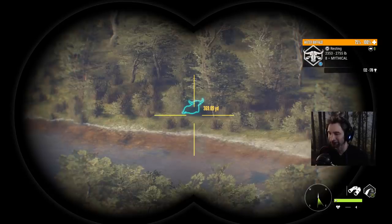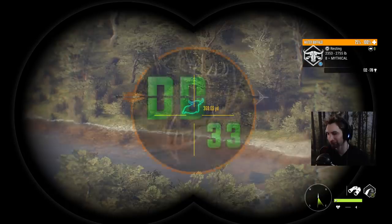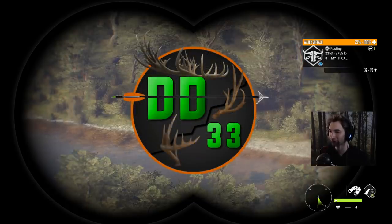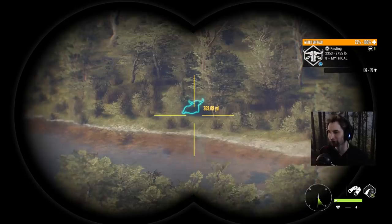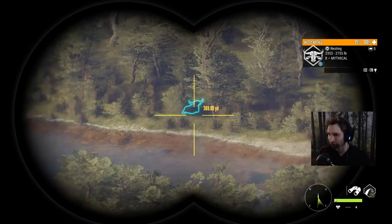I recently heard that the last patch they put out actually fixed the water buffalo — the fact that mythicals will no longer make diamond, and we can finally get a potential diamond as a nine legendary. We have here a really nice mythical at about 360 and we're going to see just how this works.